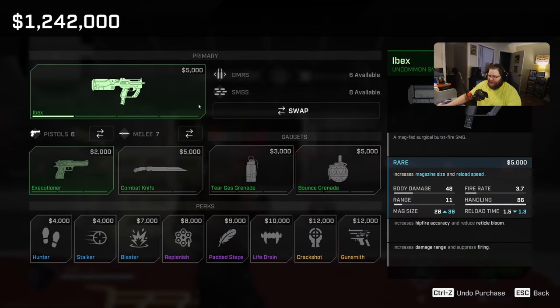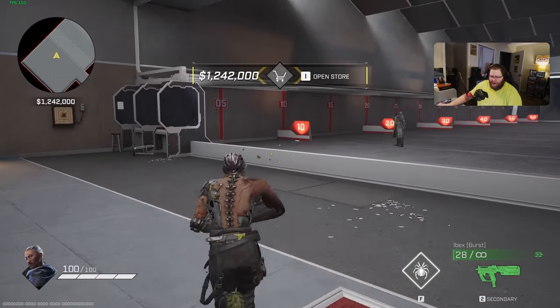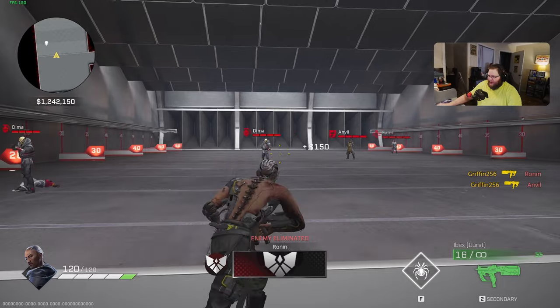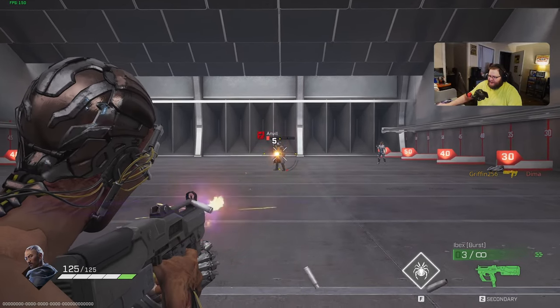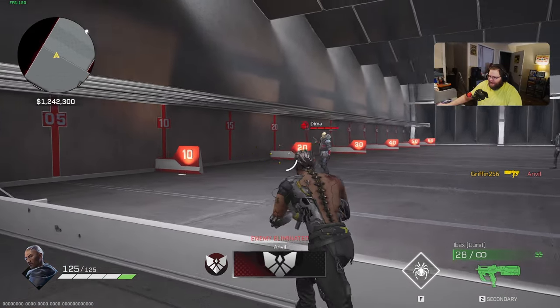We are in the shooting range here with Umbra, and we have the Ibex at the uncommon level. The reason we're using Umbra is because he has access to Gunsmith at the legendary level, so if you really want to know how an SMG will perform, Umbra is the right person for the job. Using this weapon in the shooting range it has some pretty decent damage output — you can three-tap body shot people at some pretty significant ranges, though at the most extended ranges it does fall off very significantly.